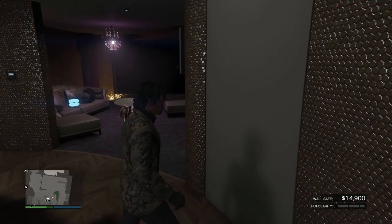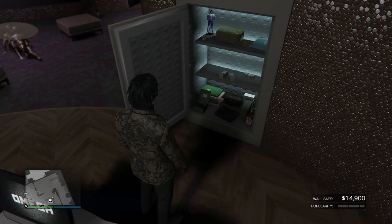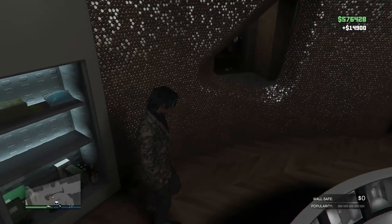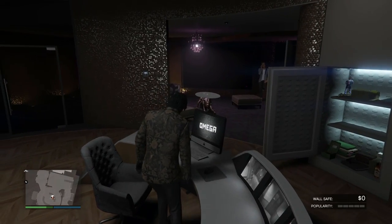You can get that money from the wall safe. All you have to do is walk up to the wall safe and press right on the D-pad and it'll open up. When I first got the nightclub I did not know where it was, so hopefully this helps. Note that opening it does not automatically collect the money — you have to walk up to it, similar to the arcade business.